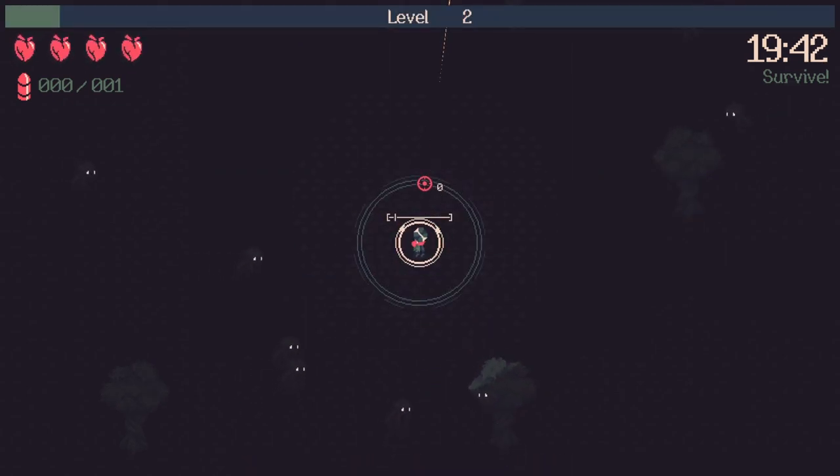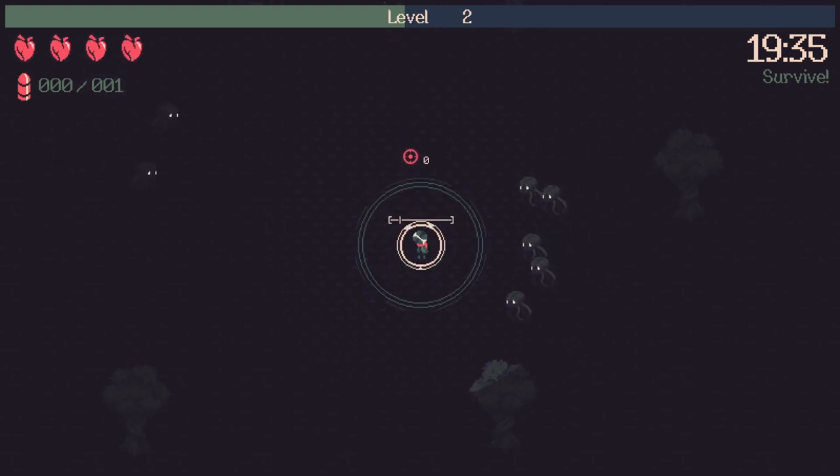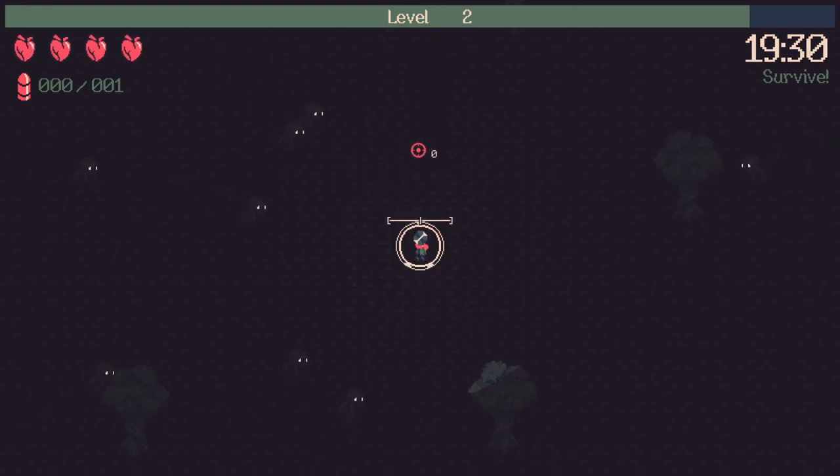There's a synergy upgrade called Mini Clip that you want to get — it's Fan Fire and Fresh Clip combined, and that gives you 100% reload rate, 50% bullet damage, and minus 666 max ammo.